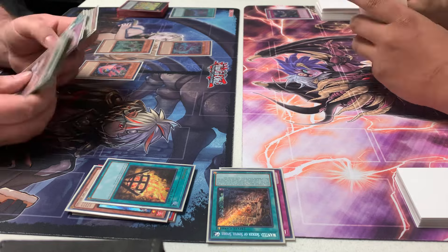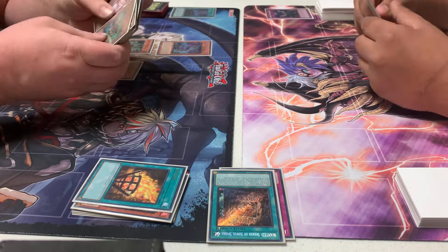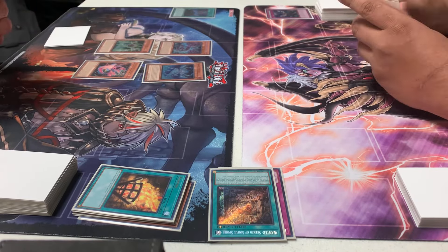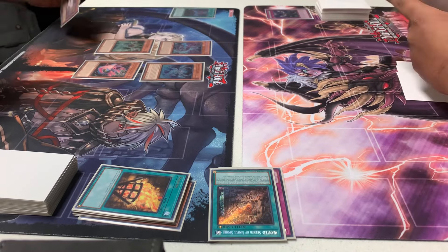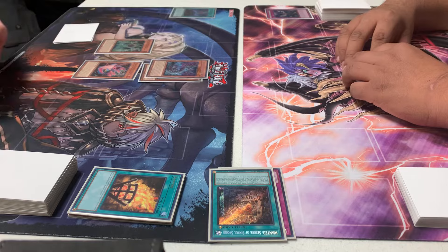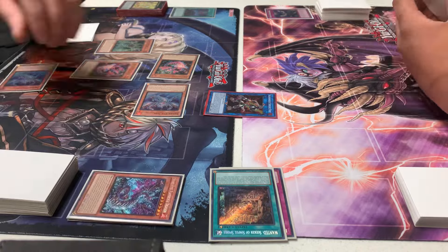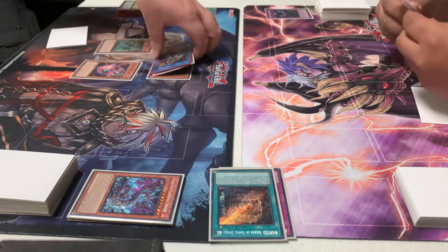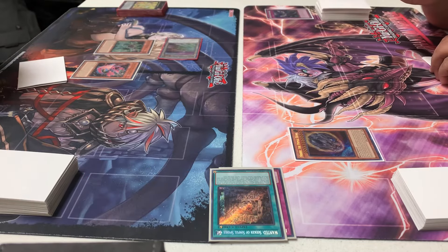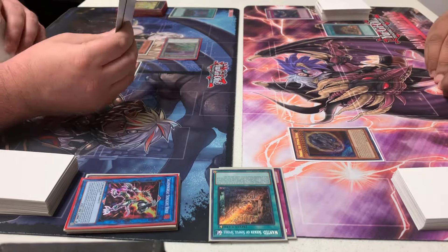He made some questionable decisions — placing monsters in his spell and trap zone from the temple instead of sending them to the graveyard to summon out another monster for link plays. He then goes into Salamangreat, uses Flame Bufferlo, summons two monsters — that's when I decide to drop Nibiru. I place it across from an Extra Monster Zone so I can go into Relinquished Anima if needed.